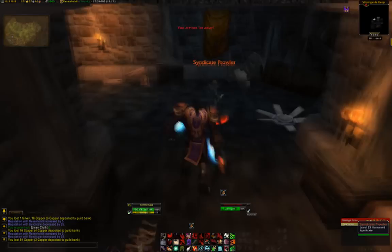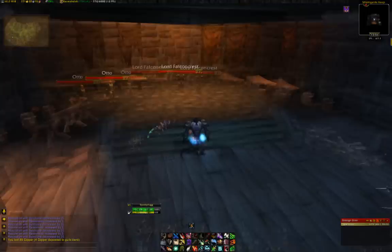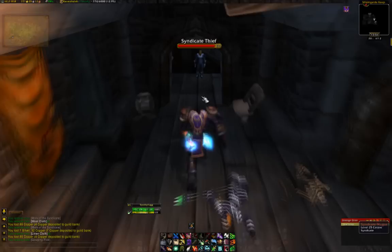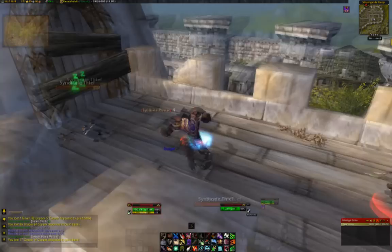A lot of these mobs will be stealthed, although if you're high level you'll be able to see them without any problem. When you get here you'll find a guy called Lord Falconrest and his bodyguard Otto. Even though Lord Falconrest is apparently the Syndicate leader, he doesn't actually give any rep — he is purely for a quest, so there's no point in killing him whatsoever. You'd have thought being the leader he would give maybe 25 rep, but if there's a mob that gives more than 5 or 6, I have yet to find it.